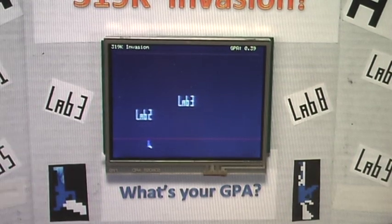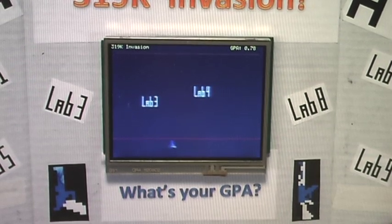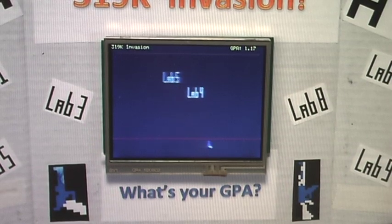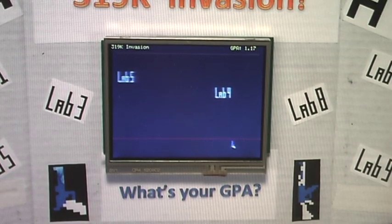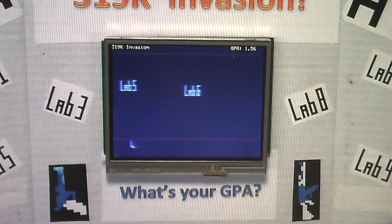After you shoot a lab it pops up with an A+. You have to do lab 3 before you can do lab 4, so you finish off lab 3 and then you can start on lab 4. You can see his GPA is increasing every time he finishes off killing a lab. He's approaching the deadline, which is the red line down here.